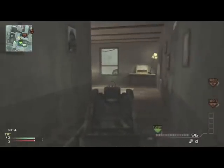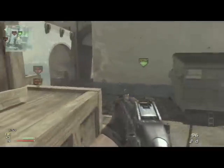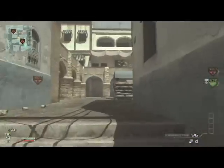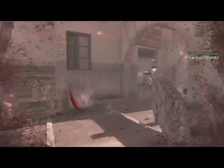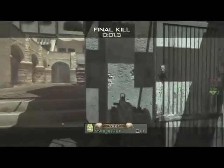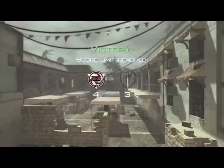Now the series is tied up 3-3. We are trying to make a push to A in some type of formation where all four members are not too close but close enough to watch each other's backs. The pro pulls out the Type 95 — one of the overpowered guns in the game. We have a man advantage right now; I check the spawn because I know one has to be by the bookstore, and I get lucky and take him out. Follow me on Twitter at VWSbeast. This is Optimusbeast, and I'm out.